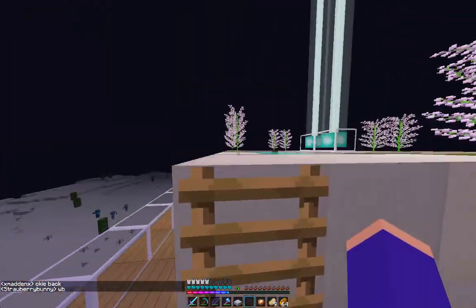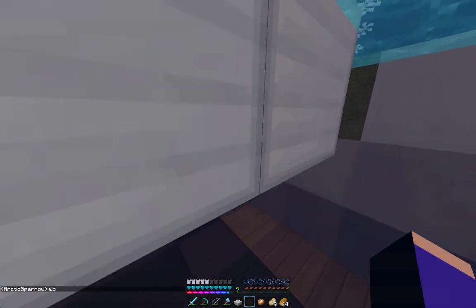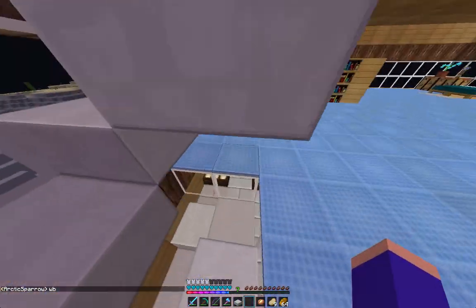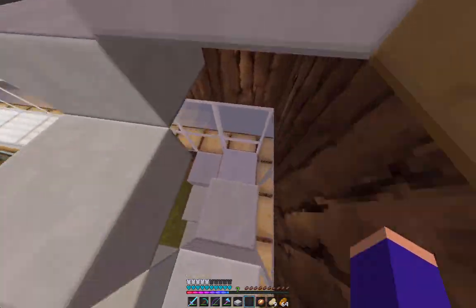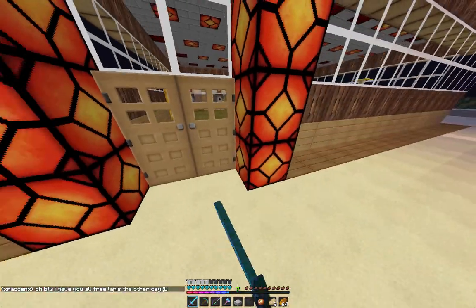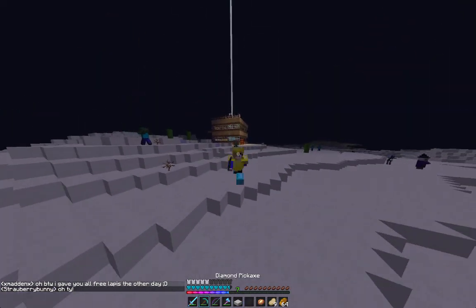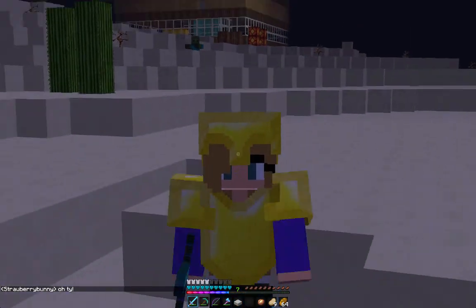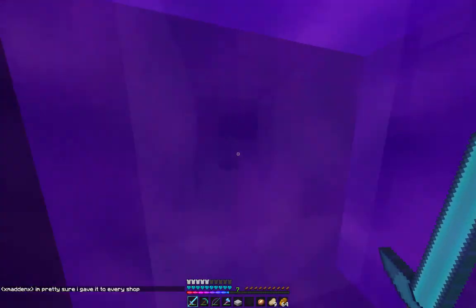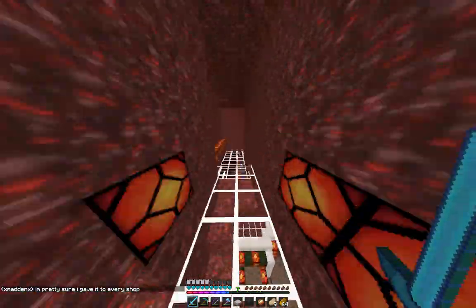Up here she has a pool and feed dispensers and stuff, and it's cool. She made spiral stairs, which I'm jealous of, because I can't make spiral stairs to save my life. She has spiders out there, so if we try to get to her house we're going to deal with them. But she made this really cool redstone thing. So those were the houses that I showed you.